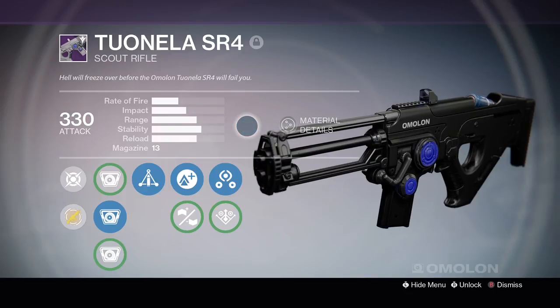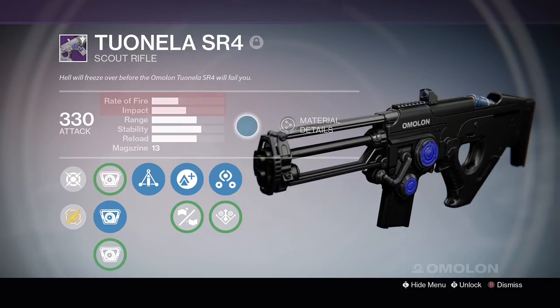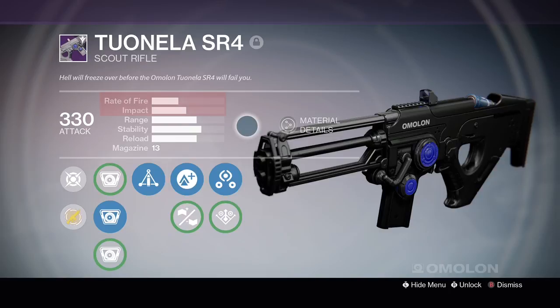Remember, when looking at any primary weapon, keep in mind that the weapon is going to fall into one of three or four archetypes based on rate of fire and impact. That's your starting point for the type of weapon you just got, and from there we move into whether base stats and perks make this a good weapon or a piece of junk.